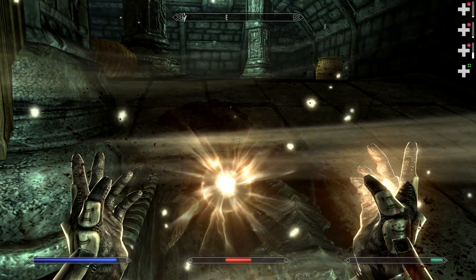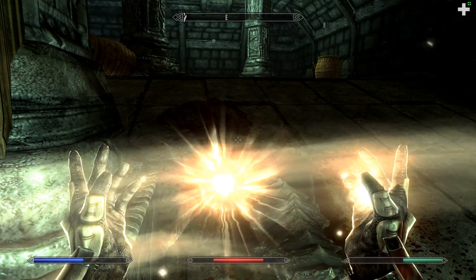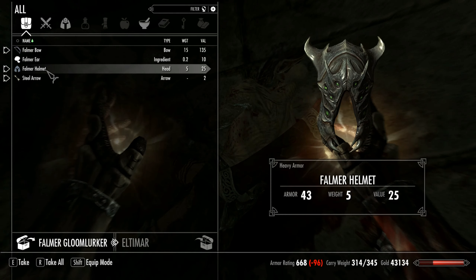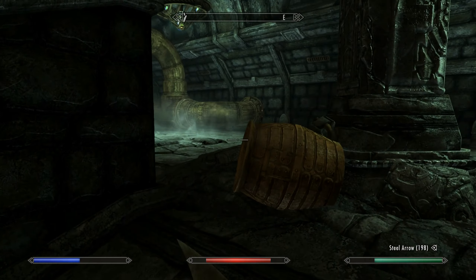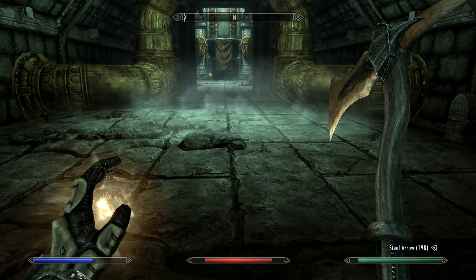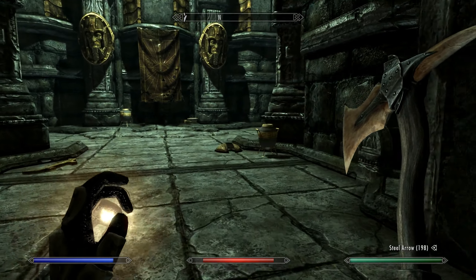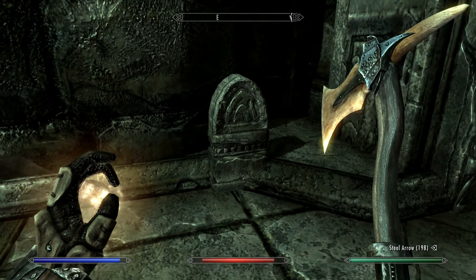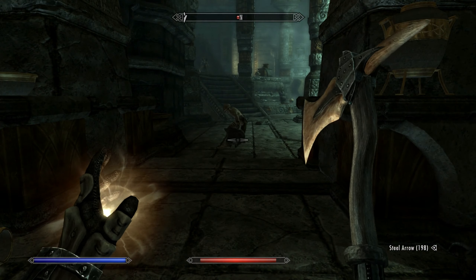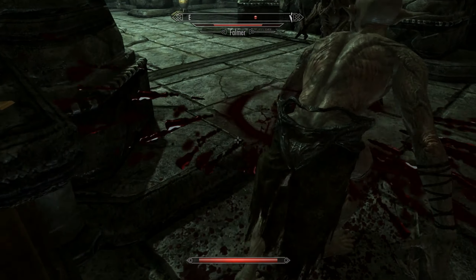We're pretty close to the exit for this place and into whatever the next zone is. Anything else of value here? There are two doors. Ow — oh, that hurt. Okay, I deserve that. I shouldn't have been looting while taking damage. There's a Bow of Cowardice — oh, it makes people flee. Interesting.